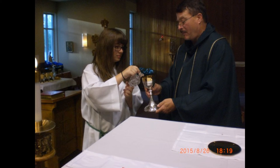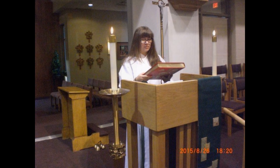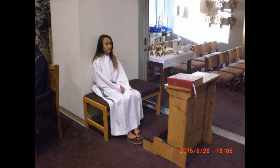The presider will then ask the cross to pour some water into the chalice. After doing this, the cross will return the cruet to the credence table and will then go to the ambo. After purifying the chalice, the presider will fold and place the linens and the paten on it. He will then give the chalice to the book, who will place it on the credence table and then return to stand by the kneeler. Meanwhile, the cross will remove the book of gospels from the ambo and place it on the altar. The cross will then return to the kneeler, and both servers will sit in unison.